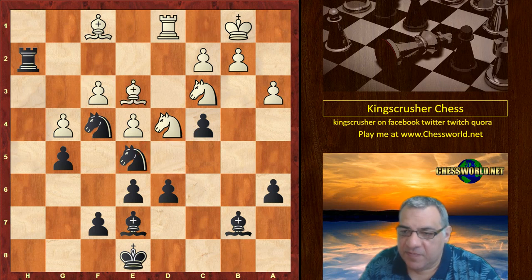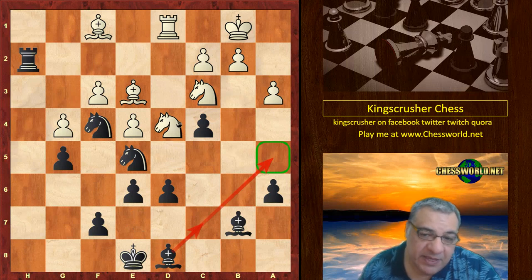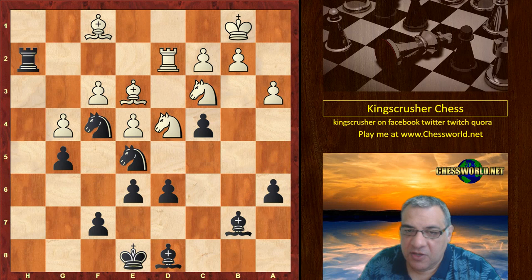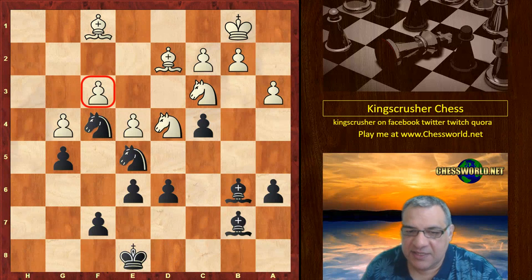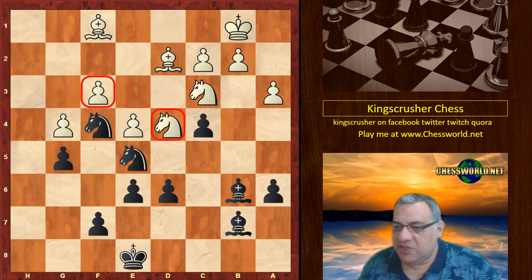Bishop e3, Bishop d8 — potentially going to a5, and sometimes even to hit the knight. We see Rook d2, and in fact Rook takes d2, Bishop takes. Bishop b6, hitting that knight which is defending f3. So white is under great pressure now in this endgame.